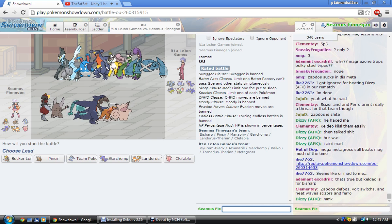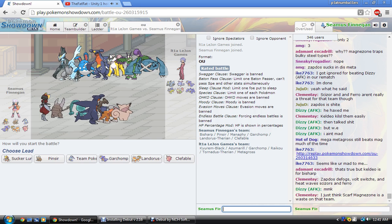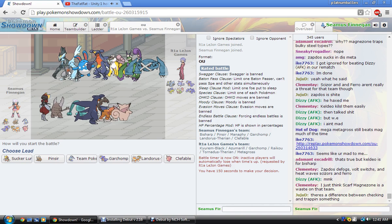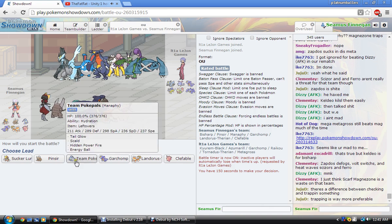Looking at the opponent's team — really offensive, really offensive actually. That looks like bulky Chomp, so there's a couple ways I can handle that. Metagross also looks like an issue but no, not too big of an issue — I got many counters for that. Krookodile's gonna be a problem. Hopefully my Bisharp can beat that. And Azumarill — I'm gonna have to use Manaphy. This team's just gonna mess my team up.